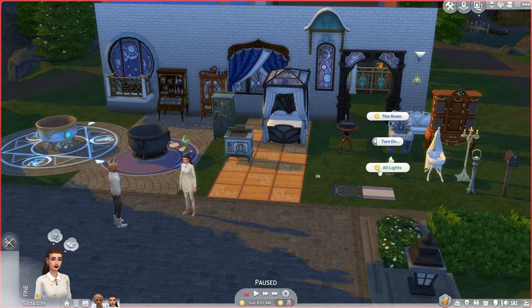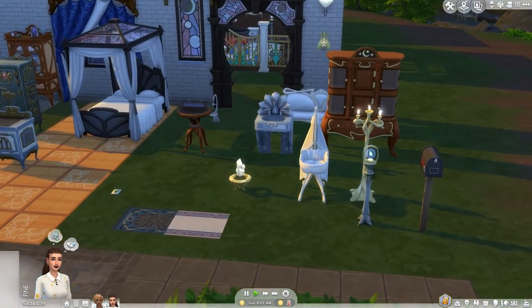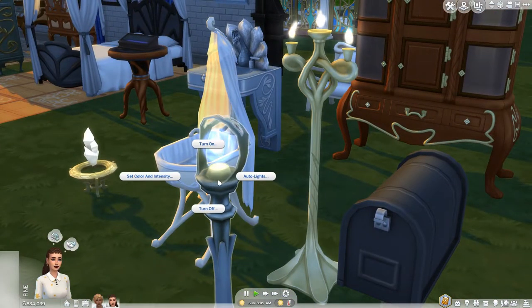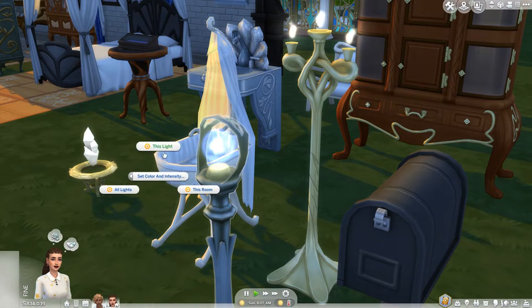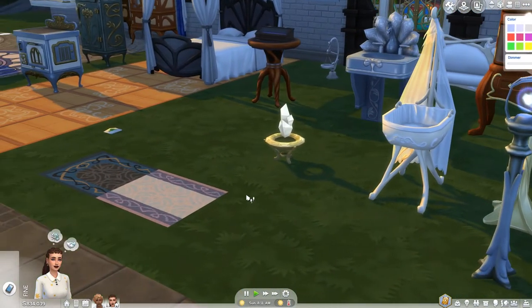Turn on all lights. Yes - this orb light! Can I change the color of this? It just kind of changes it from underneath, but I'm sure if you have it in an enclosed room it would look really neat.